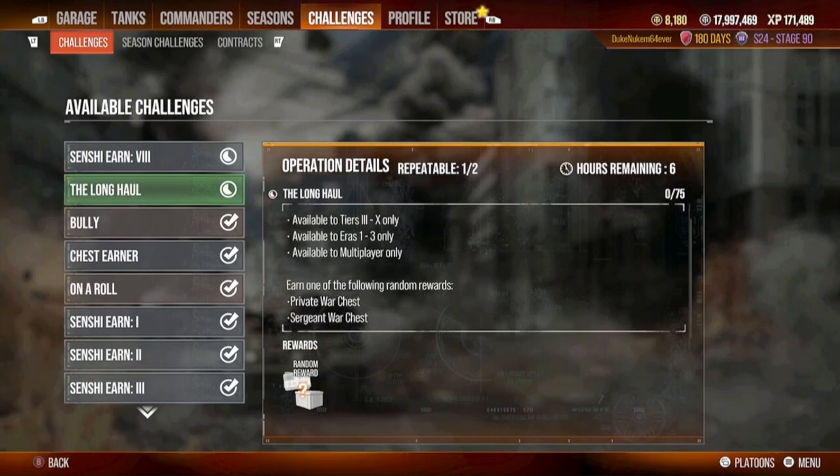The long haul challenge tells you right there: earn one of the following random rewards — Private war chest, Sergeant war chest, and every once in a while, General's war chest. It's something like 85% Private, 10% Sergeant, and 5% General. I've gotten all of them. You get what you get — it's a freebie. I think of it as: I'm getting 150 for the Private; if I get a Sergeant, I get 275; if I get a General, I get 425; and if I get any more than that — super awesome.